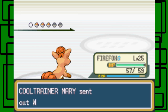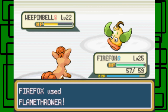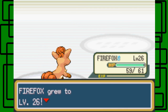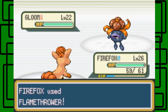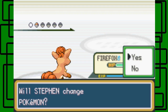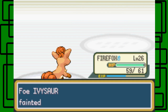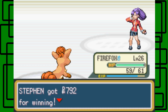Weeping Bell is next, so we stay in and use Flamethrower. Then a Gloom — Firefox is good, level 26 taking down level 23 Gloom in one hit. Finally, an Exeggcute comes out last. All beaten — sorry about that. Thanks for the $7.92 though.